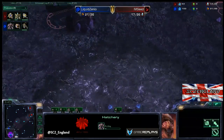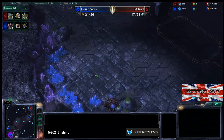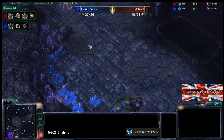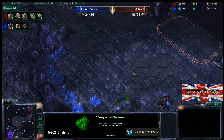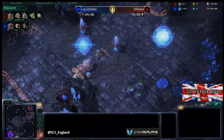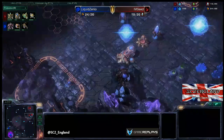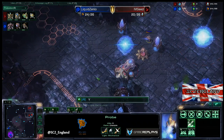The hatchery goes down for Xenio — super standard timing. What will be interesting is when he takes the third base, because your ideal time is 4 minutes 20 to 4 minutes 30. You can get it earlier but it's super risky; later is bad economically. Alternatively he could do some kind of crazy two-base play. The probe did survive — yay for probe!